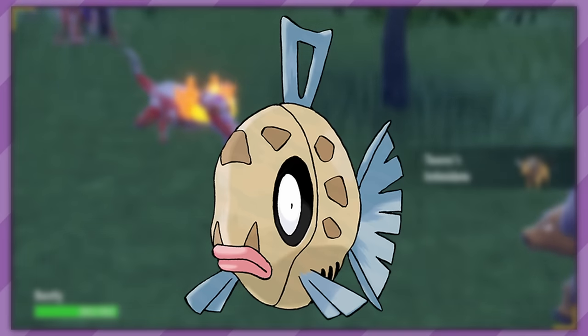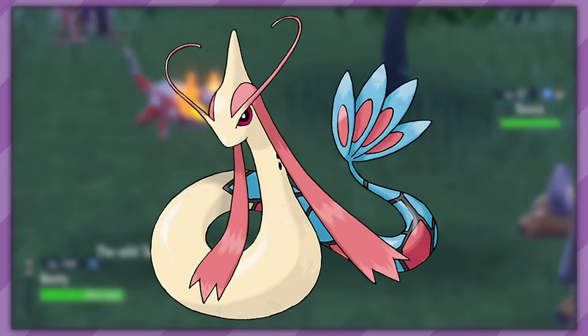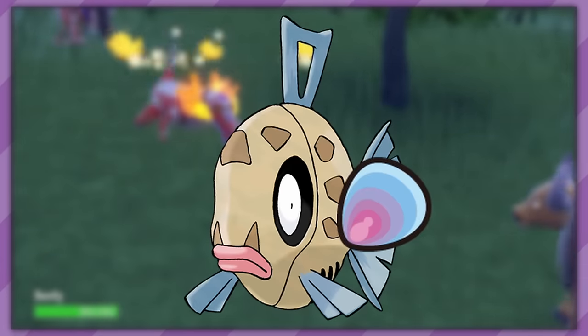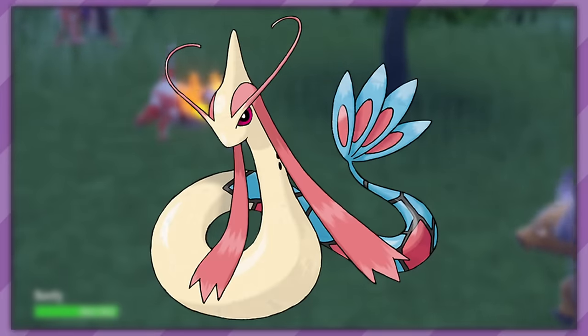Moving along, we have Feebas. Feebas is special, as it has not 1 but 2 evolution methods, both leading to Milotic. Originally, Feebas evolved only by having a high beauty stat. However, due to Contests not being in every entry, they eventually needed to come up with a new method, which gave birth to the Prism Scale — a held item trade evolution. They wanted to make sure it was still at least a little bit of a pain to evolve: so now if a game has Contests, you can raise Feebas's beauty stat the old fashioned way, and if it doesn't, you gotta find an item and trade it.